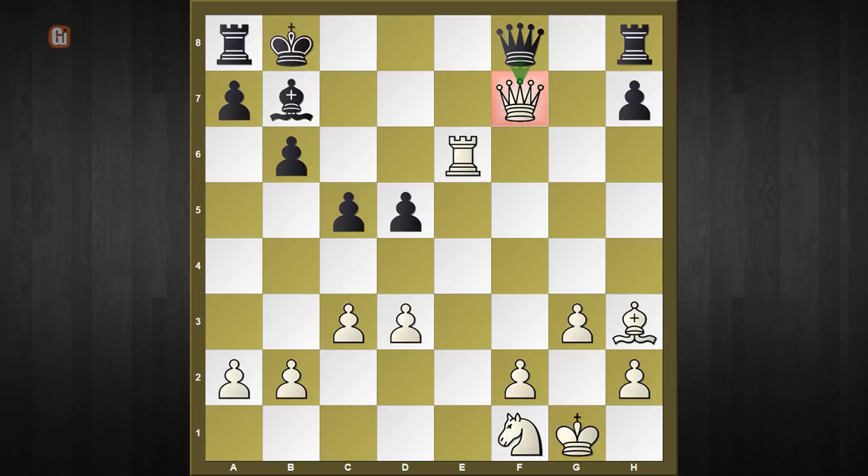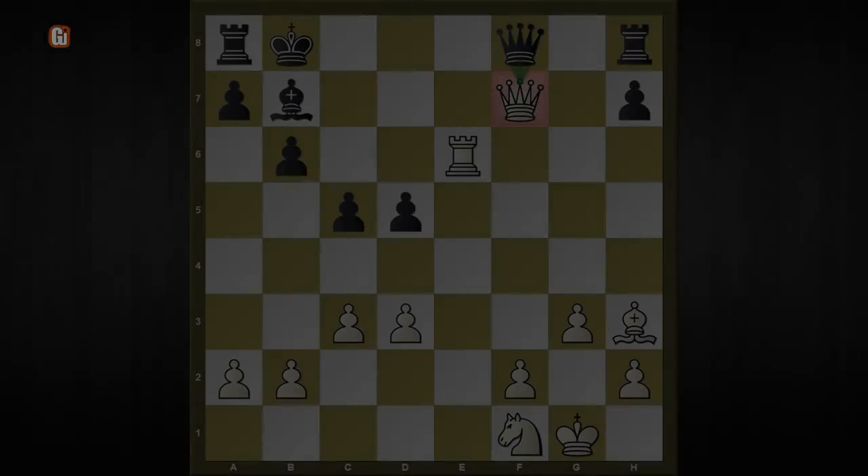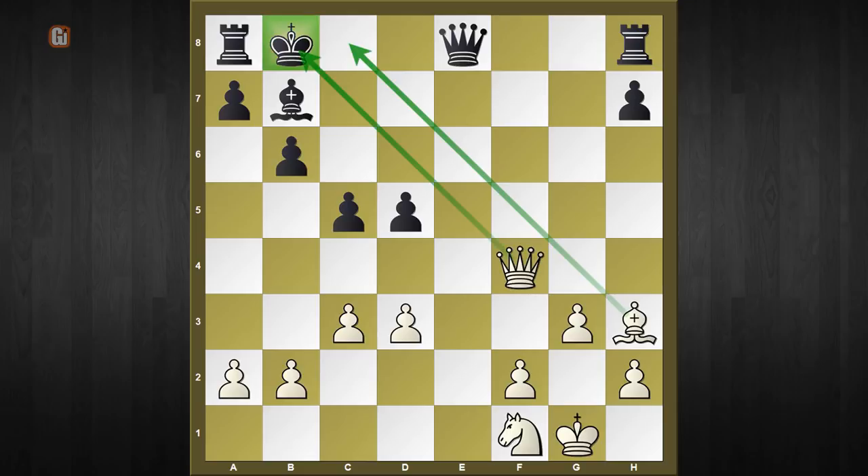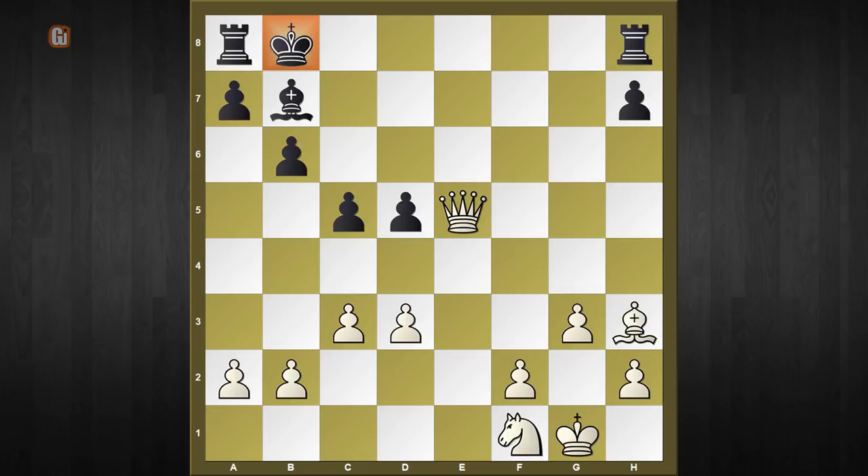Just one move and black resigns. Pause the video and find out that nuke which finishes off the black camp. The decisive blow is rook to e8. Black simply resigns, but if you don't understand why — what happens if black takes the rook? It's a big-time deflection: after queen to f4 check, those juicy diagonals are literally sniping the black king. The only move is queen to e5, and after queen captures e5 it is checkmate for the black king.